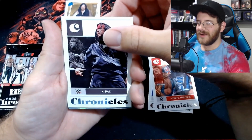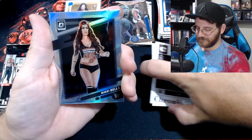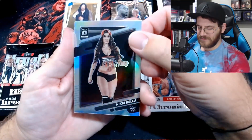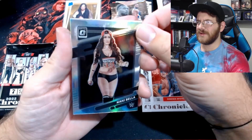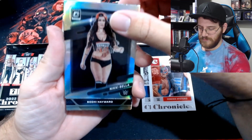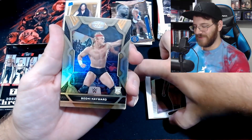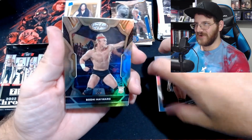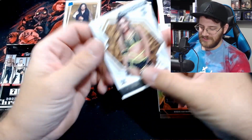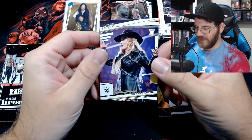Is it X-Pac or X-Pack? Nikki Bella on the Optic — really sick card actually. It's kind of might be a holo — this does not seem like a normal Optic, I think this actually is a holo. Sick card. Bode Hayward Certified Bronze — we've pulled this card twice now but I don't think we have the bronze variant. JC Jane on the Rookies and Stars, and an Electra Lopez rookie Prestige.